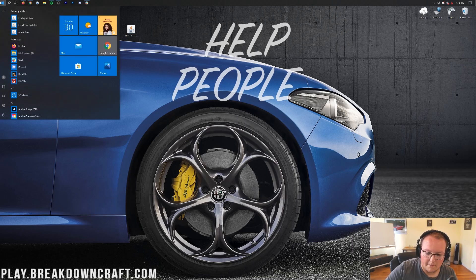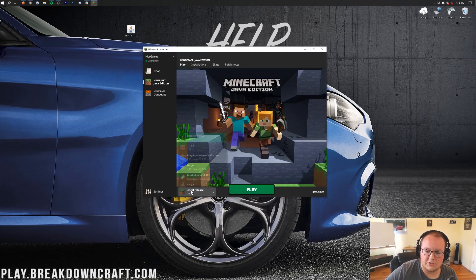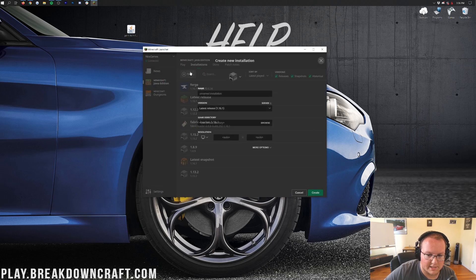Now let's open up Minecraft. Open the Minecraft launcher and in the bottom left you should have a Forge profile. Click on the little arrow and you should see a Forge profile listed — if you do, go ahead and click on it and click Play.